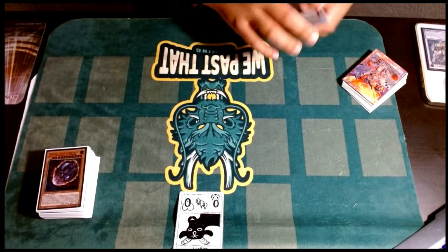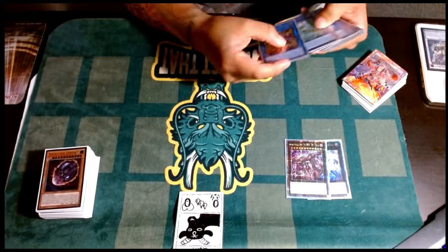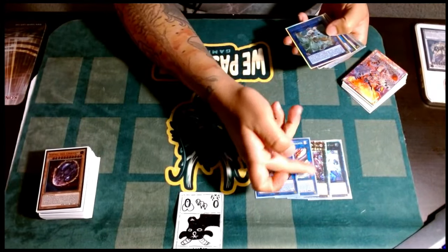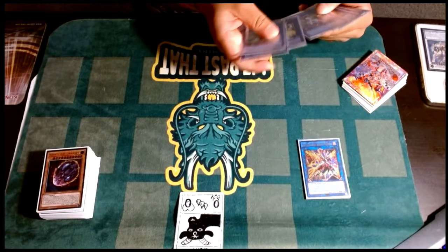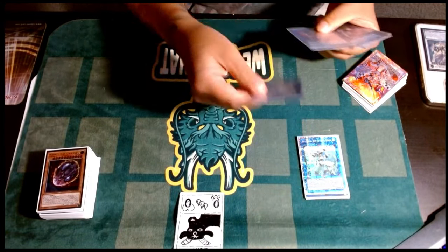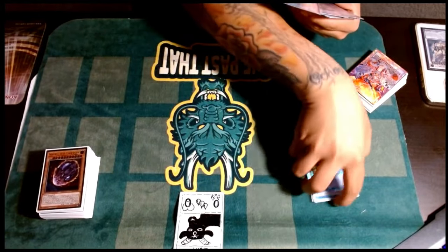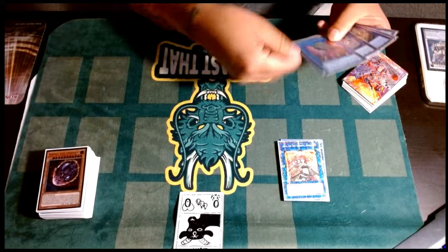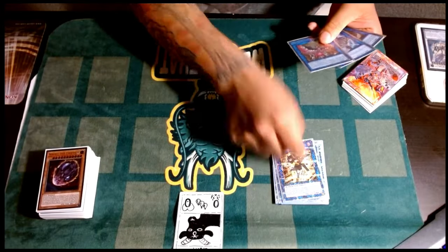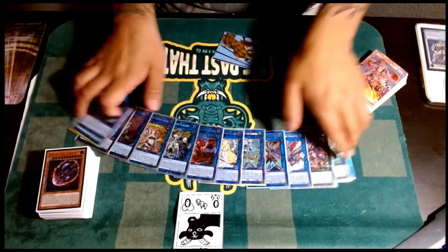For the extra deck: Hope Harbinger, Sky Typhon, and then the OTK package — Zalantis and Raging Phoenix. And then for links: Appaloosa, Selene, Princess, Access Code, Kida, Dark, IP, SP, Phoenix, and Enema.